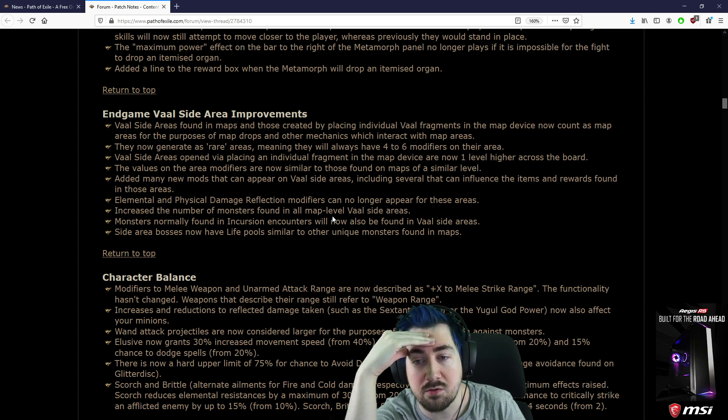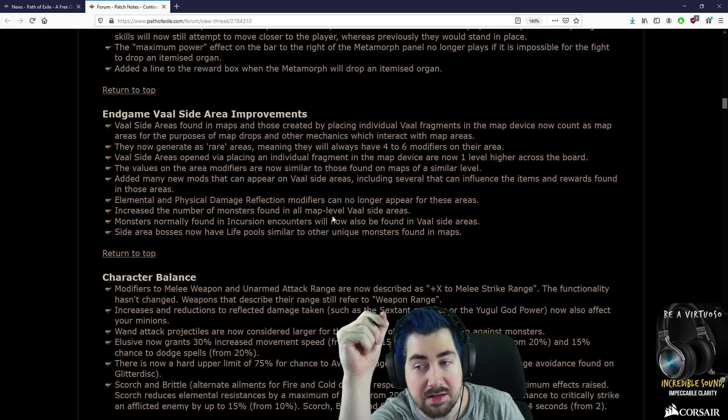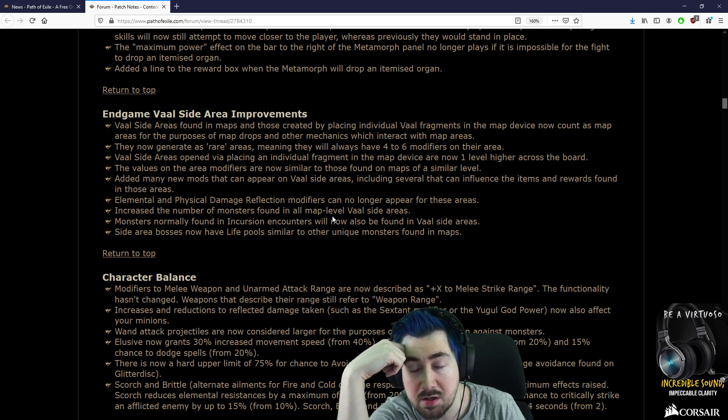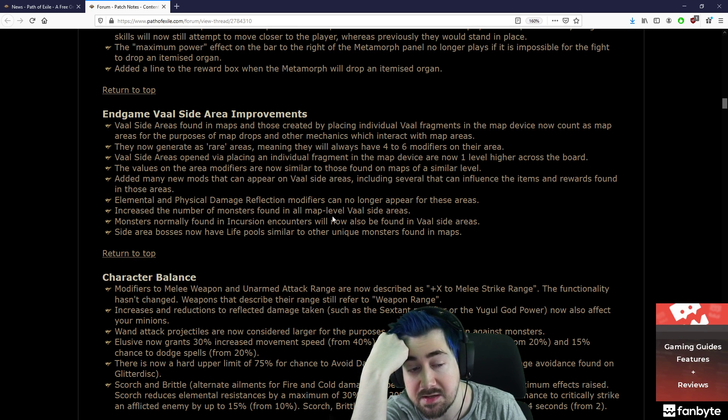For those who don't know, they've buffed Vaal side areas. It's probably gonna have an even higher chance to drop a 6-link than before, and it was already pretty high. So now it might be worth early on to actually throw the Vaal fragments into the map device and run them.